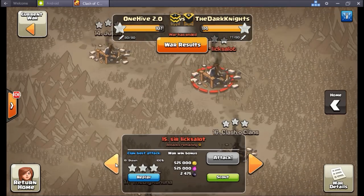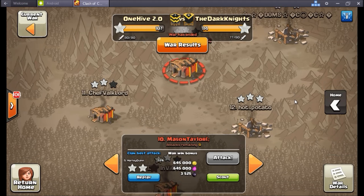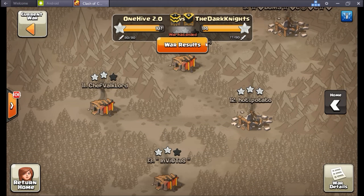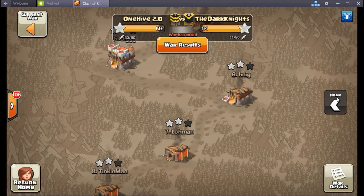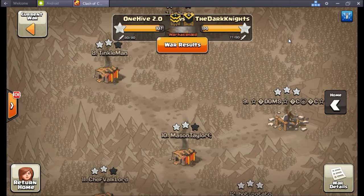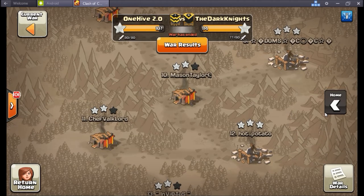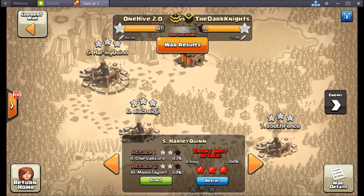We didn't have to use one bully attack, which meant we gave our guys up top all the time and all the tools they needed to do what they needed to do up there. It just was too much — it was six town hall 11s and one like 9.75 — made it very very tricky on us.